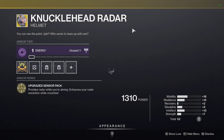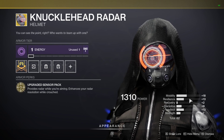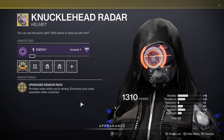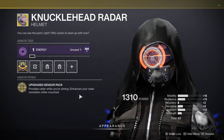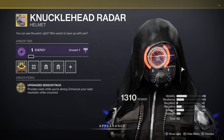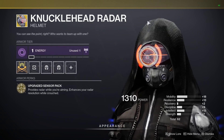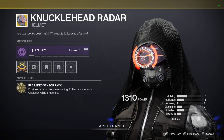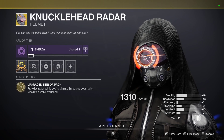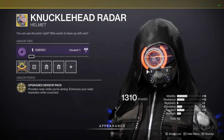Knucklehead Radar then — we've got the void affinity this week, which you can change. We've got 62 stats, with the highest stat being mobility, then heavily weighted towards resilience and intellect. Not terrible, but the high resilience is not ideal. Upgraded Sensor Packs provides radar while you're aiming and enhances your radar resolution while crouched. I only really see these used inside the Crucible. That said, this gets overshadowed by other helmets like the Mask of Bakris, which offer additional mobility. Nevertheless, 62 isn't a terrible stat roll — definitely add these to your collection if you're a hunter and you haven't got them already.